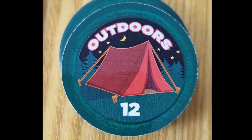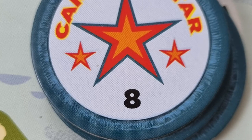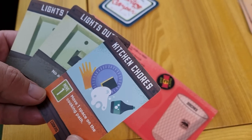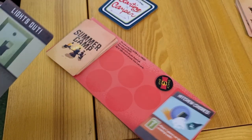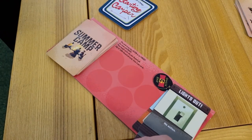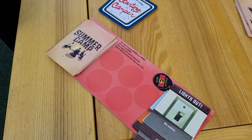Merit badges have their name here and the value of the badge in terms of victory points if it is in your possession at the end of the game. On a player's turn, they can play all of their cards in their hand in any order they choose. When a card is played, it goes from their hand to the discard pile. Once you have played all of your cards, your turn is over and the next player goes.